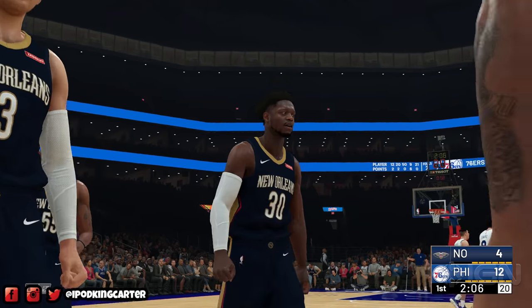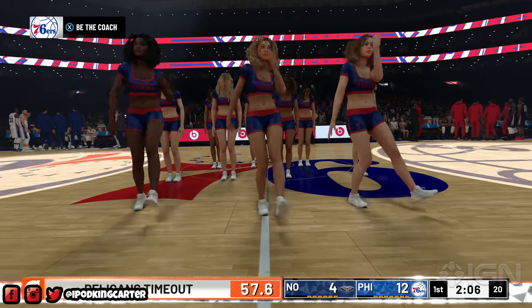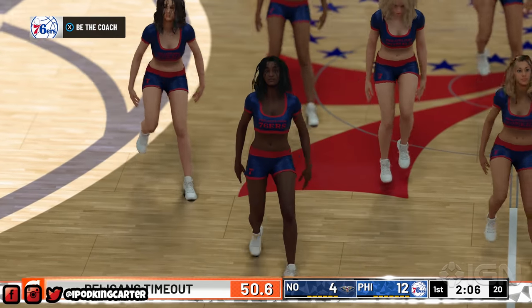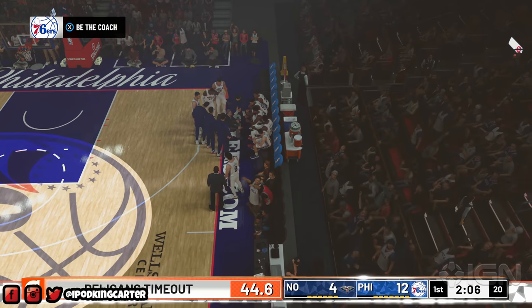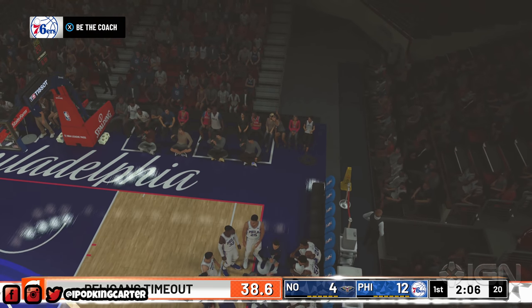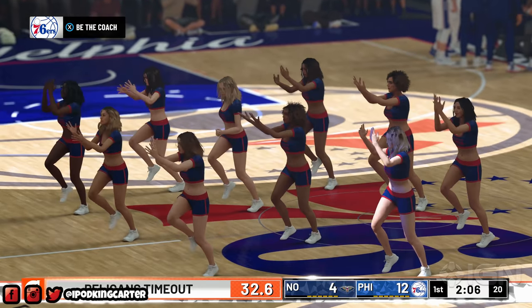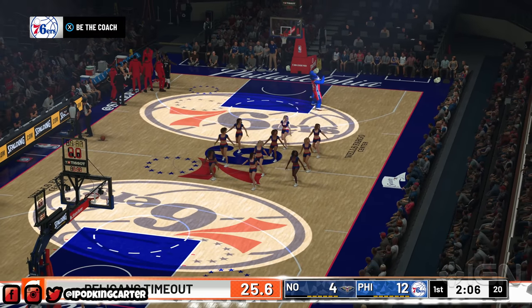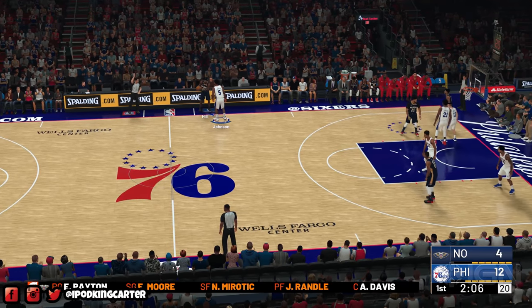The CPU is either on rookie or the sliders are all the way up. As far as gameplay goes, it makes sense to play on a lower difficulty so you can score and get a feel for the game. If I were IGN I would have at least put it on Superstar. Me, if I got my hands on the game, I'm going to Superstar. I don't need Hall of Fame - on Hall of Fame you notice a lot of real basketball: pick and rolls, cuts, dumping it in the post, alley-oops or corner threes. People that play on Hall of Fame really don't get to have much fun.